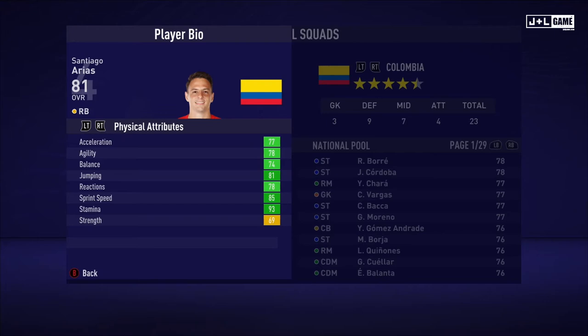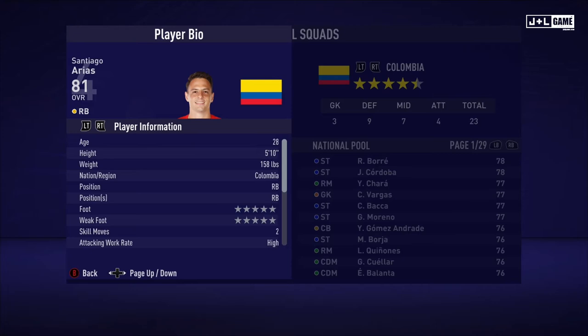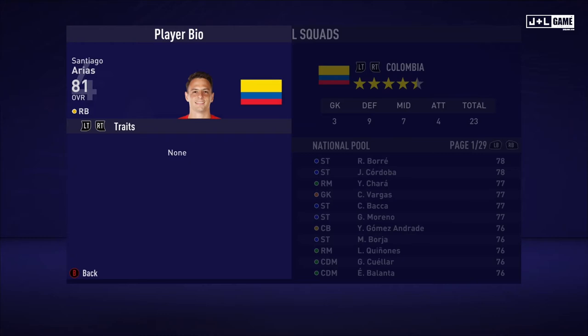And up next, we have Santiago Arias. Physical attributes are all looking good here, only one that isn't green. His mental attributes also looking pretty solid, mostly green here, only two yellow. And his skill attributes pretty mixed but mostly in the green, so it could be worse. Here is his player information and his traits. No traits for Santiago.